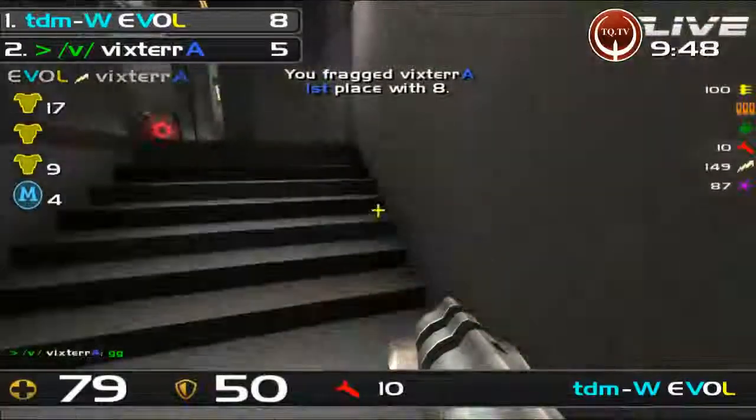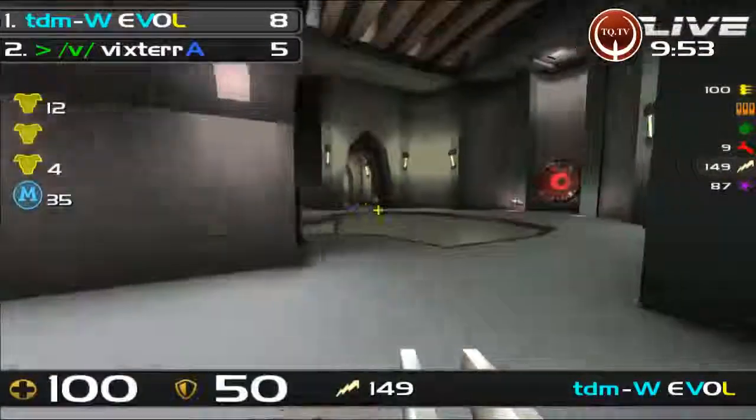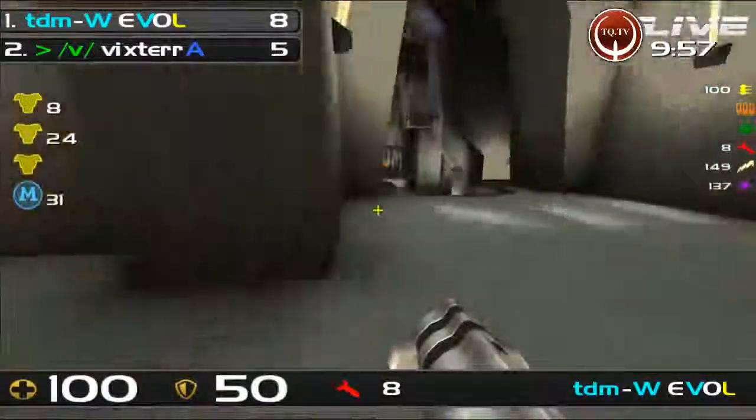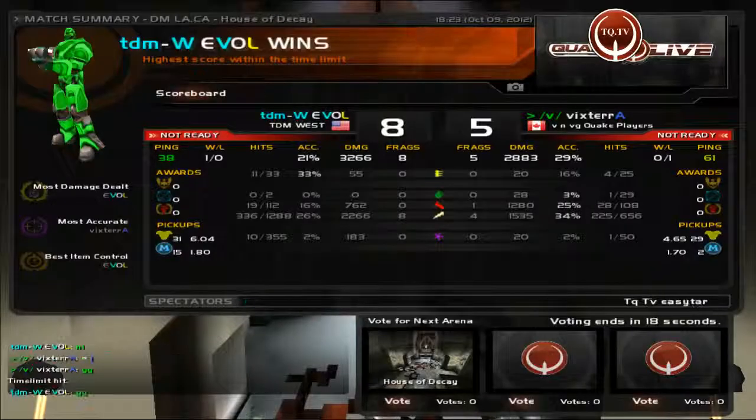Evil has pulled to a three-frag lead with 10 seconds left. Vixter will get knocked down to the loser's bracket, and Evil will move on to round 2 of the upper bracket of Target Quake Duel, House of Decay. There you have it — first game of the night, 8 to 5, Evil.